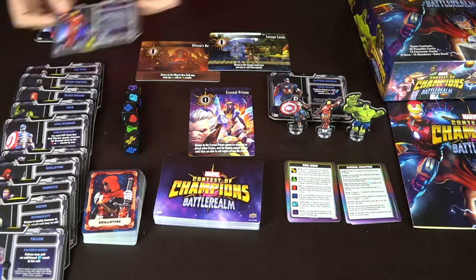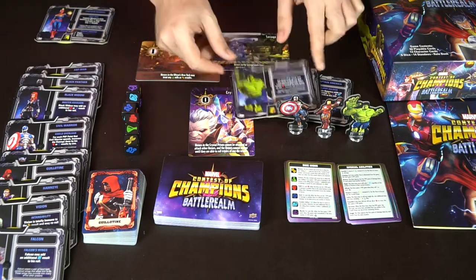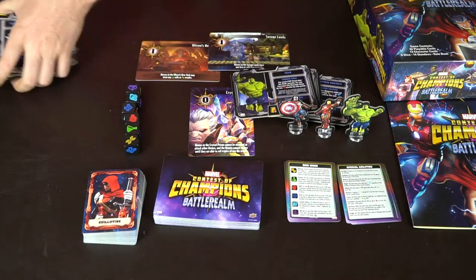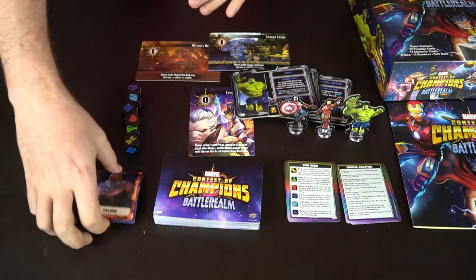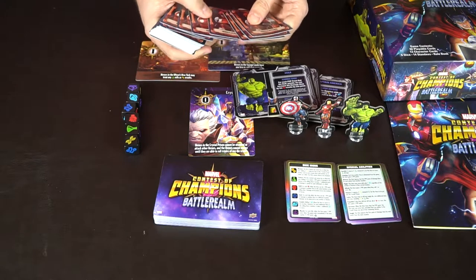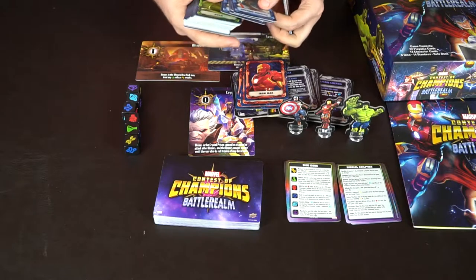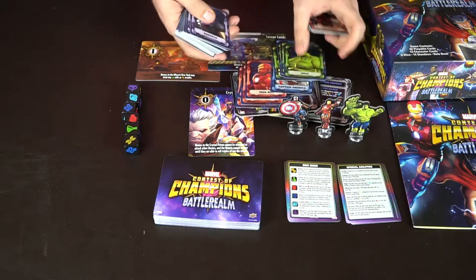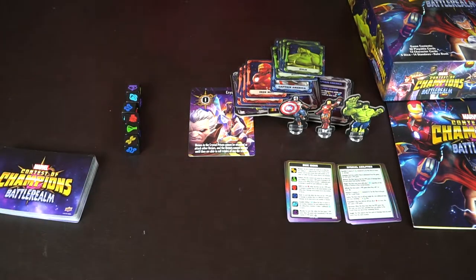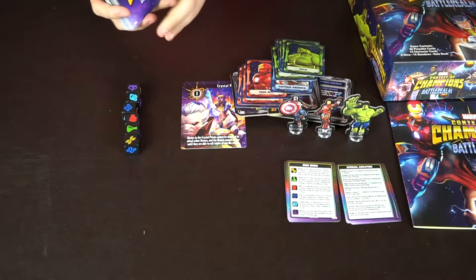Let's select Iron Man and then the Hulk as well. After you've selected your characters, you're also going to go through the decks to find the correct ability cards that reference those heroes - here's Hulk's cards, here's Iron Man's, and here's Captain America's. The rest of the cards aren't needed, so we'll move those aside along with the unused character components.